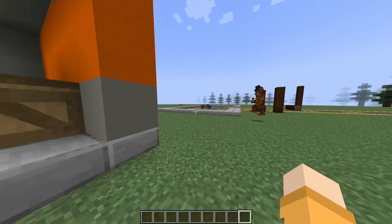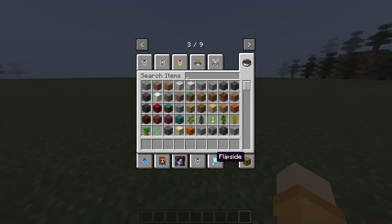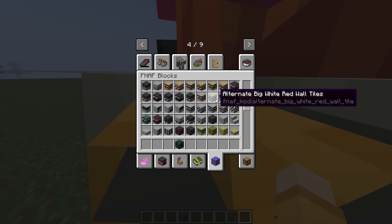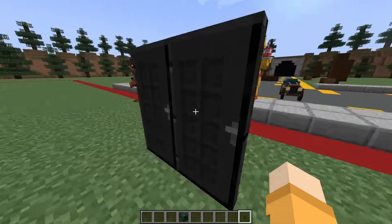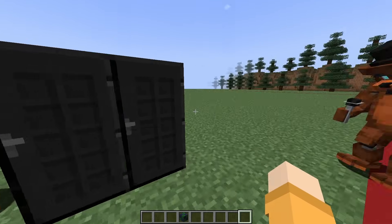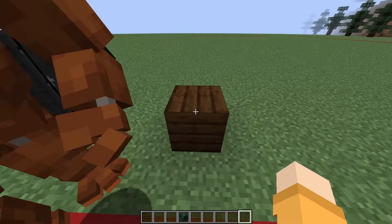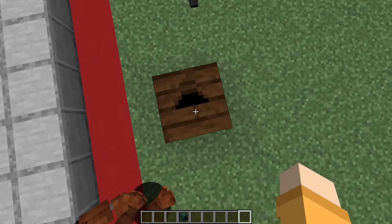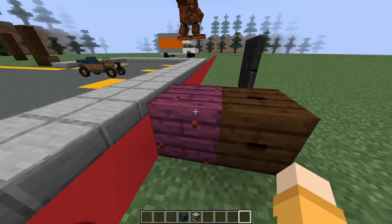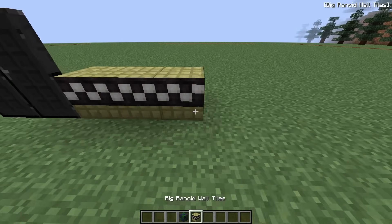All right, so now we have to build our scary Fazbear Frights. Let's get started. We're gonna need to start with a door, and we're gonna want to use scary blocks. This green tile kind of looks scary for a floor, and we need something really putrid on the outside. Whoa, that's very scary, but I can't open it — that's the scariest part, there's no escape. Oh, this block is kind of scary — wait, those are eyes popping out of it! I don't like that at all, we're not gonna use that, that's actually too scary.